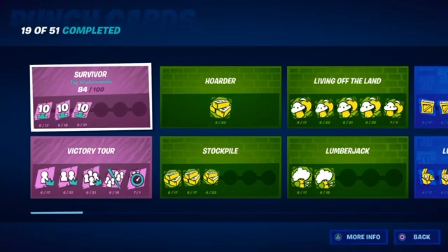The first punch card is the Survivor punch card. To do this it's pretty obvious — you just want to come top 10. The easiest way to do this, if you're good at the game, just play normally and you should get this. But if you're not that good, then just bush camp. By the way, I don't know why it says 19 out of 51 — I have every punch card, I think that's just a glitch.